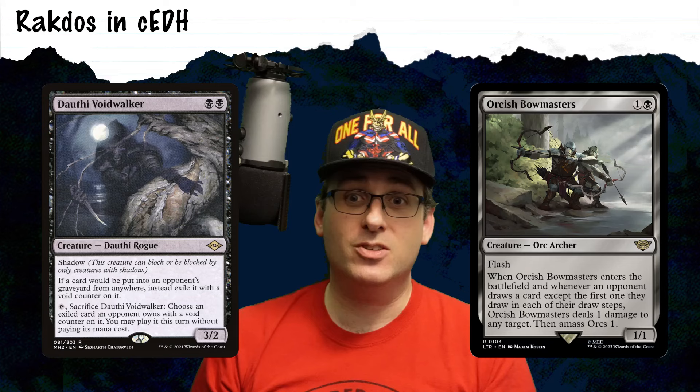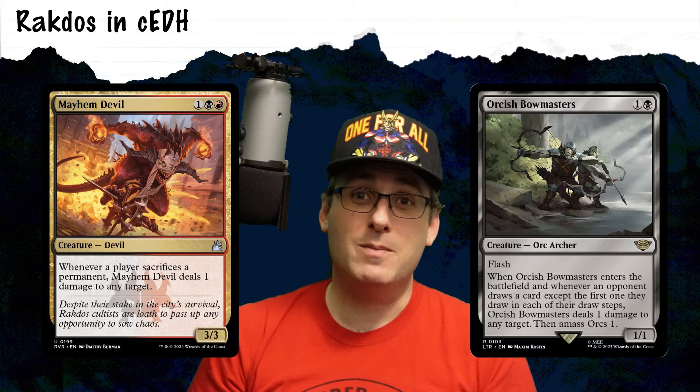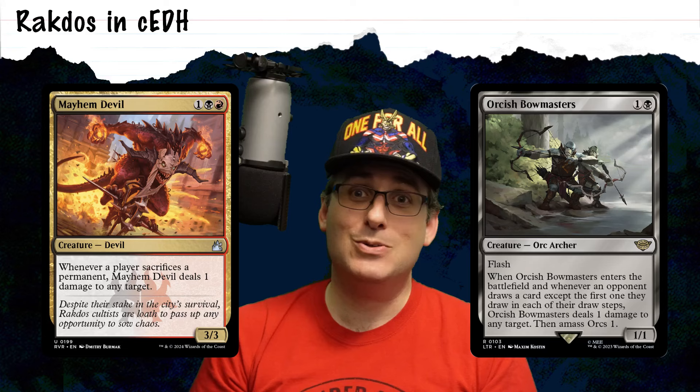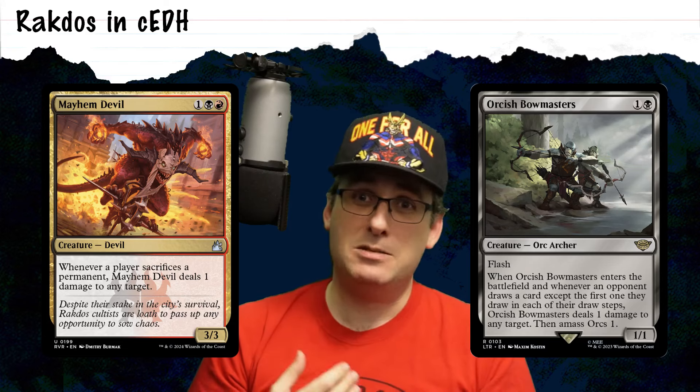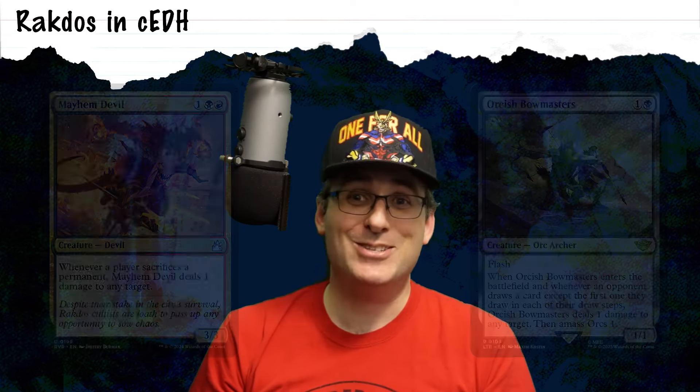Moving outside of tutors, let's not forget that black has some of the best stax and control elements in the game. We have Dauthi Voidwalker, Orcish Bowmasters, and Opposition Agent. And the combination also gets the very juicy Mayhem Devil — a three-mana-value Devil which, whenever a player sacrifices any permanent, deals one point of damage. It's better than an aristocrat; it triggers off of treasures. In a lot of ways, Rakdos forms a powerful core for the Grixis shell, which is so dominant in so many parts of CEDH.